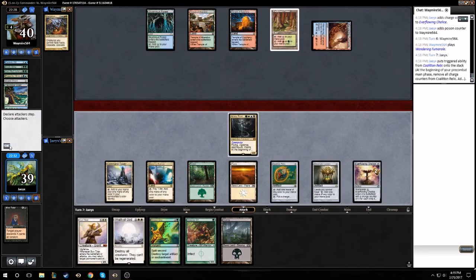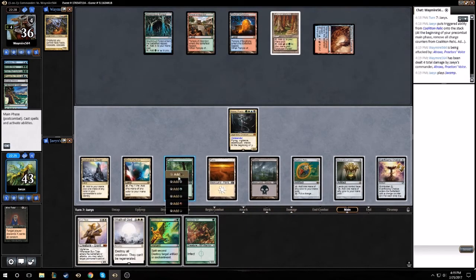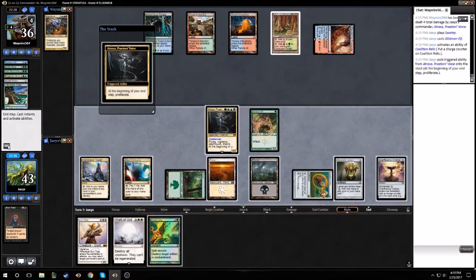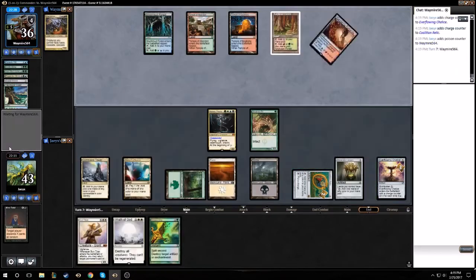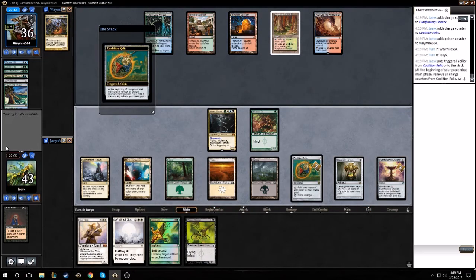Start by just attacking. We don't really need to sustain — just play a Glistener Elf, charge our Relic, pass. We got mana for days, not a ton to do with it, but our opponent's not giving us any targets to hit so we should be coasting right along. I think the Mind Twist is more or less a game ender, but gotta play it out.